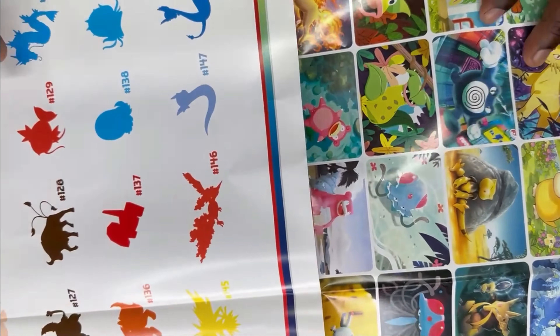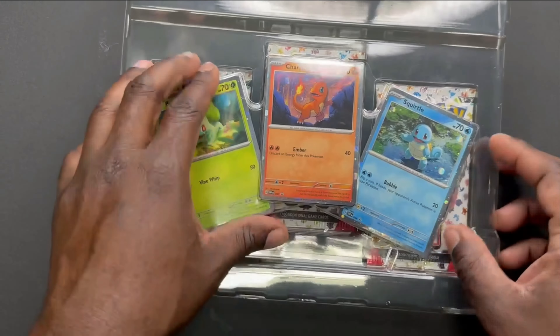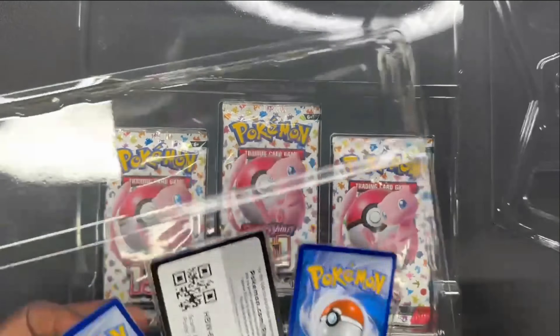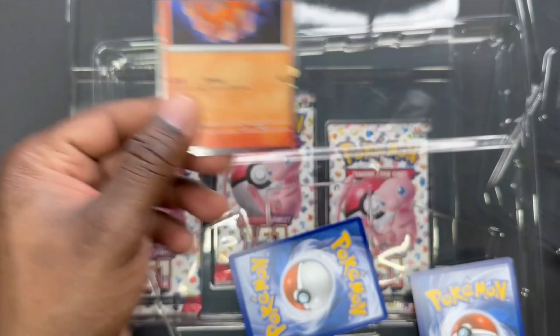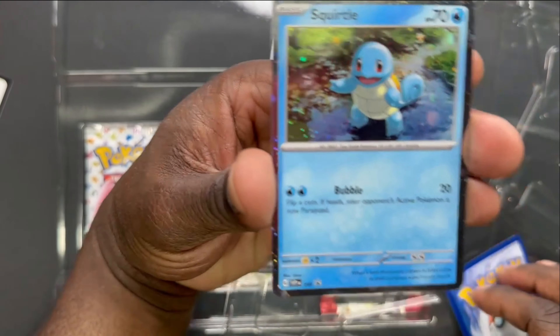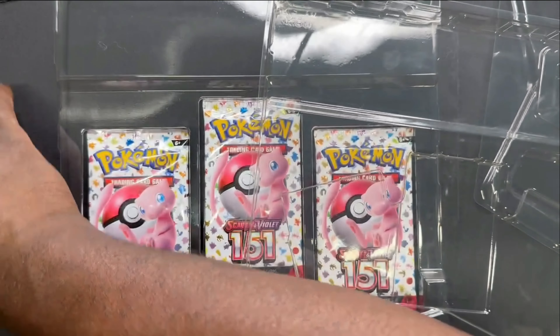So let's put that away. Nevertheless, let's get to the star of the show. We got our promo card here — we got Charmander! Fantastic. We got our Pokemon TCG Live card, we got our Squirtle, we got our Bulbasaur. We got the three starters.